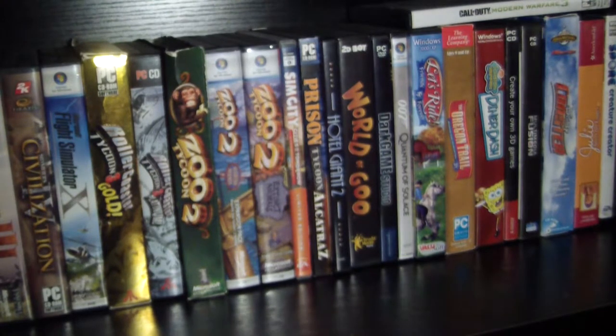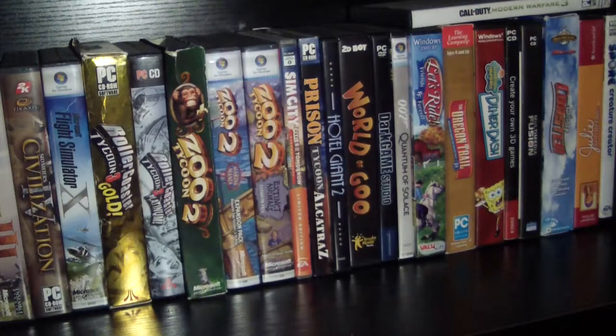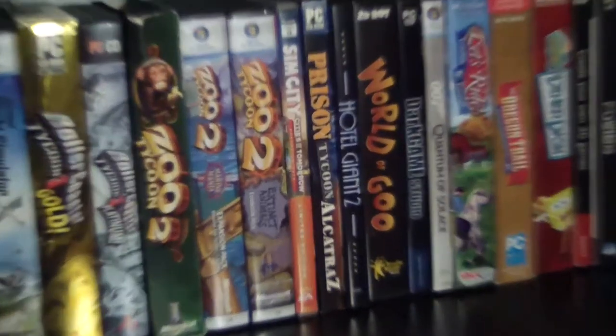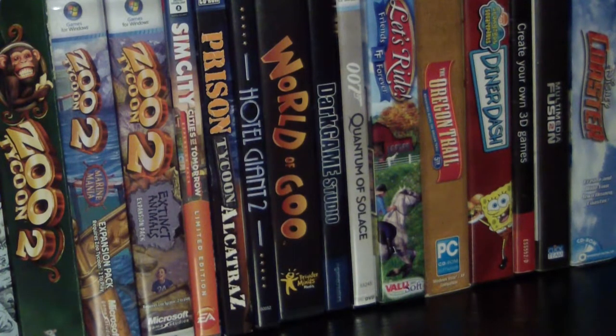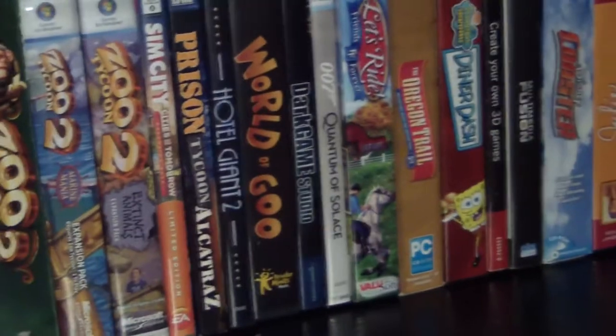Sorry, I've got a bit of a cold, so my voice is kind of nasally. Next we got Hotel Giant, which is kind of like a Hotel Tycoon game. World of Goo, which is an interesting puzzle game also available on other platforms. Next we got Dark Game Studio, which includes Dark Basic — the programming engine — with a couple of extras. I got into programming once and messed around with it, though I never made a full game.